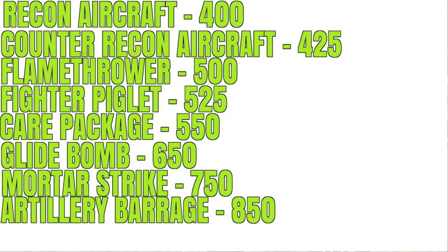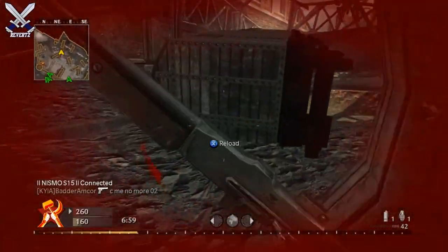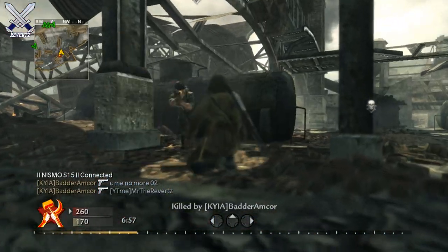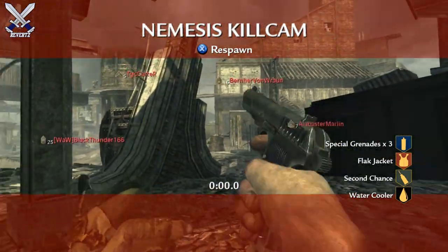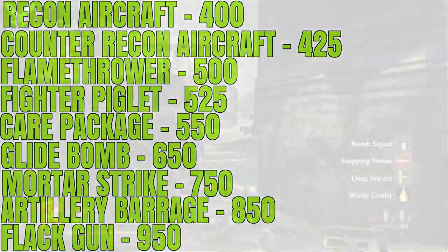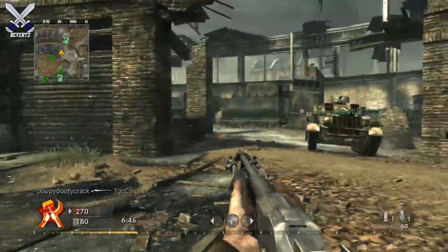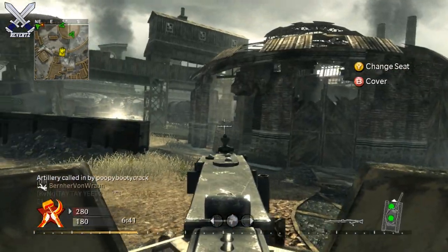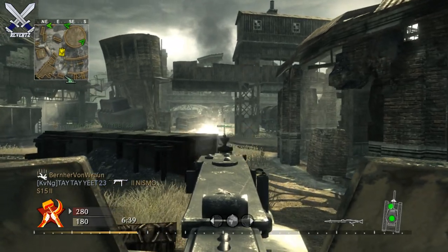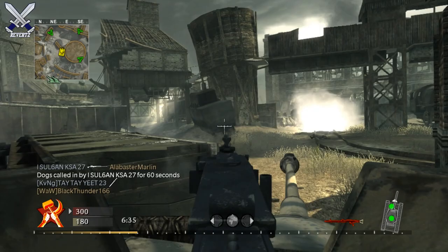Next is the Artillery Barrage for 850 points — basically a plane that flies by and drops a bunch of explosives on one designated area, definitely going to do a lot of damage. Then we have the Flak Gun for 950 points, which destroys all aerial aircraft and blocks enemies from using streaks — kind of like the EMP but World War 2-style, or like the SAM Turret from Black Ops 1.